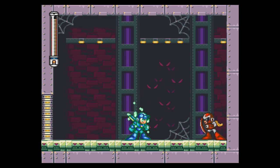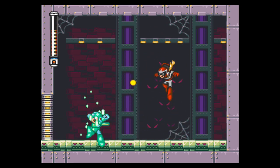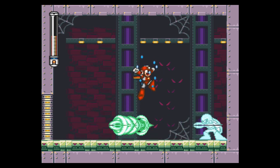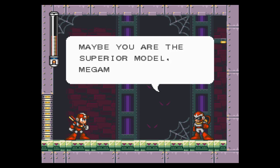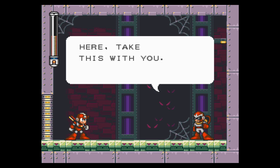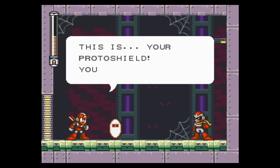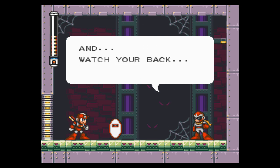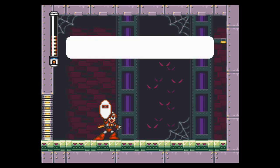Drop dead! About time. Maybe you are the superior model, Mega Man. Here, take this with you. This is... your proto shield! You can't give this to me! It's okay, take it. And watch your back. That's right — by beating Proto Man, we get the proto shield.